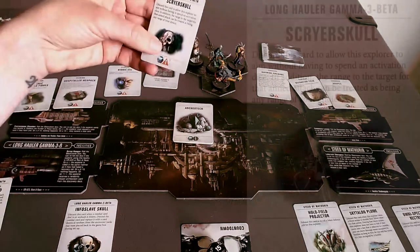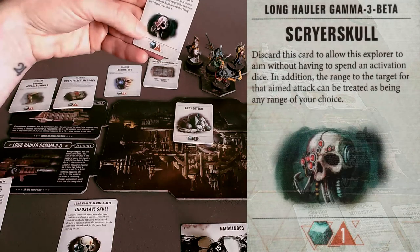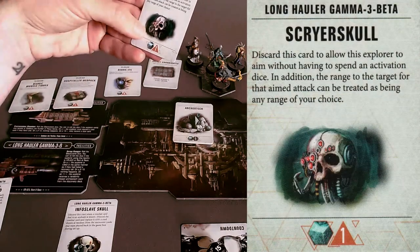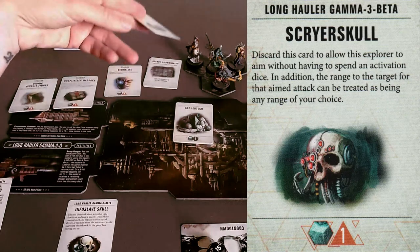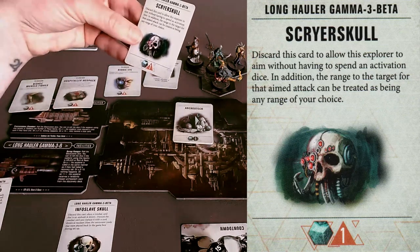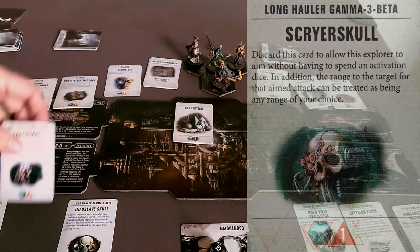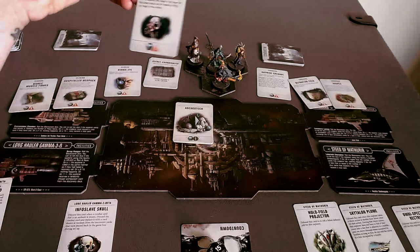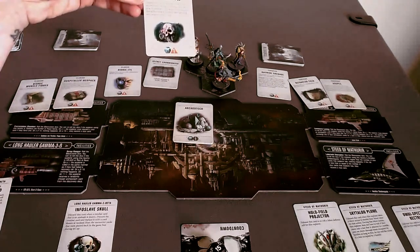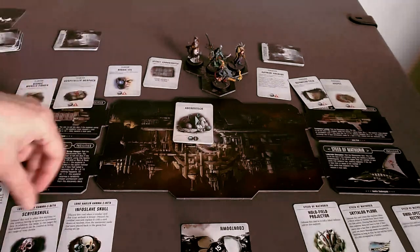We've seen how hostile groups do tend to cluster since they move all at once, so the Explosive Round could be a good thing. Scryer Skull: discard this card to allow the explorer to aim without spending an activation die — so that's a free aim. Amelin has this naturally, but no one else does, so that's kind of nice. Although cover has not really bothered me that much, so I'm not so sure about that one.